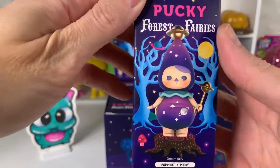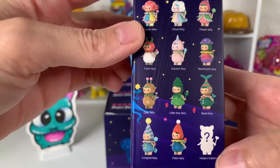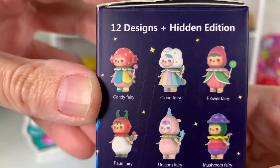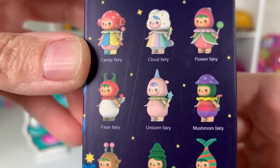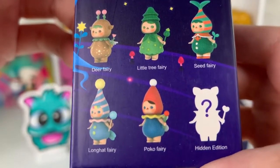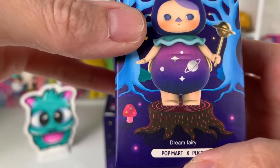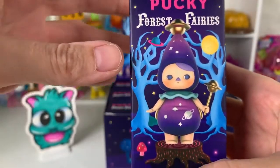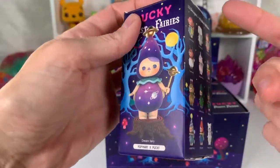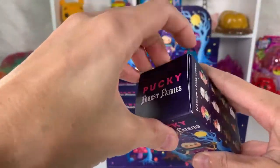Here is what the box looks like and there are 13 to collect — 12 plus a mystery — so we can get Candy Fairy, Cloud Fairy, Flower Fairy, Fawn Fairy, Unicorn, Mushroom, Deer, Little Tree, Seed, Long Hat Poco, the Hidden Edition, and Dream Fairy. So we are either going to get all 12 of these, or 11 of these plus the secret. Let's find out.